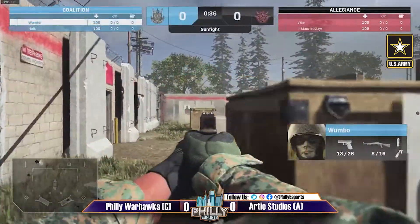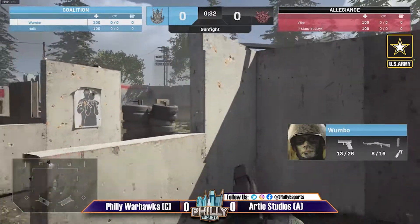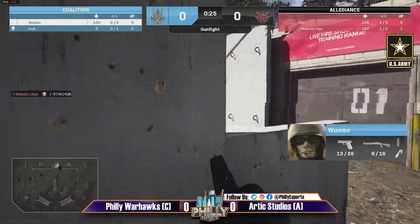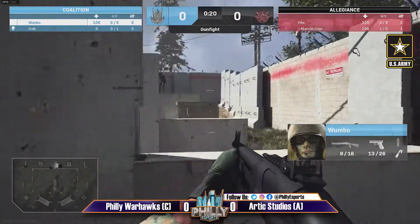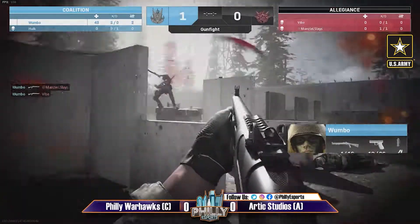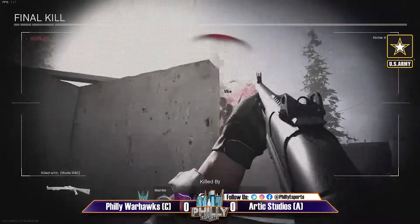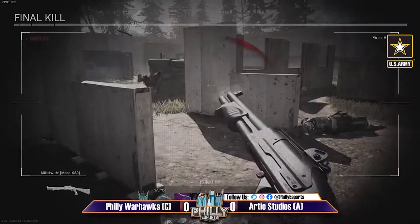Manzel and Hulk will meet somewhere in the middle. Wombo being aggressive early as well — oh, Wombo does get taken out. Wombo now looking to play a bit of defense, gets a good shot off and another one — Manzel gets taken out. Wombo needs one more and what a hero play! Wombo with the clutch 2v1 with the shotgun, using cover to his advantage, ducking in and out and catching them in midair with that pump action shotgun.